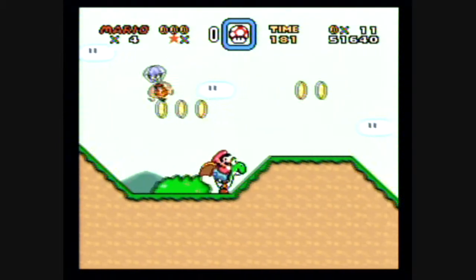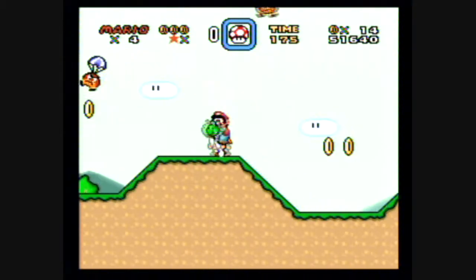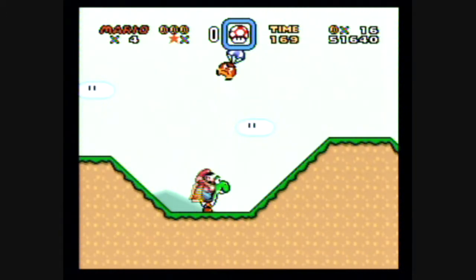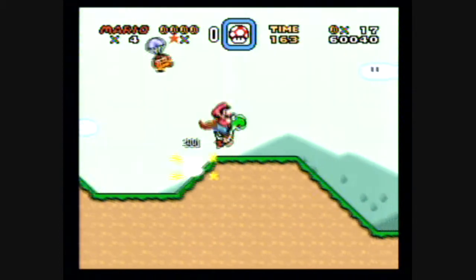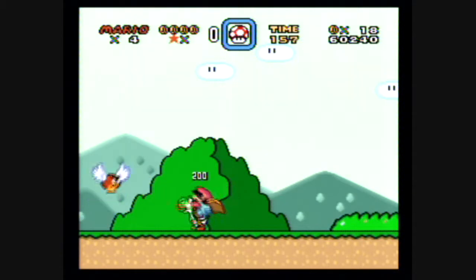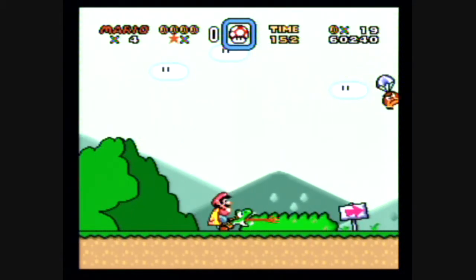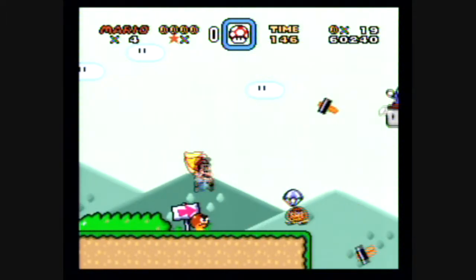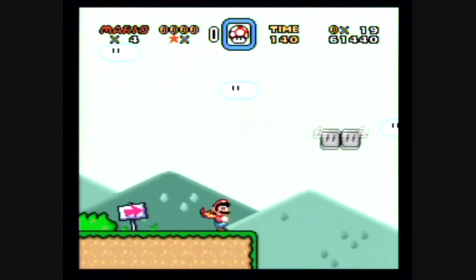Wait — does Mario seriously punch Yoshi in the back of the head to make him stick his tongue out? I think Mario seriously punches Yoshi right in the back of the head — that's pretty cruel, isn't it? Well, not really, but it's hilarious. He's like bam, right in the back of his eye — he's got pretty large eyes. Be very careful here because I don't want to lose my cape. And... lost Yoshi, damn it.